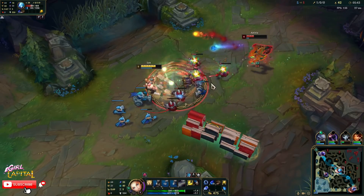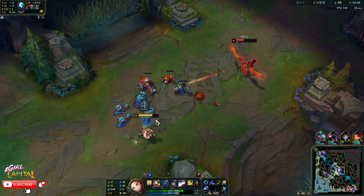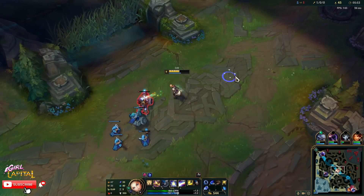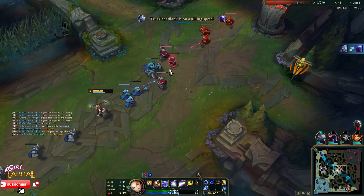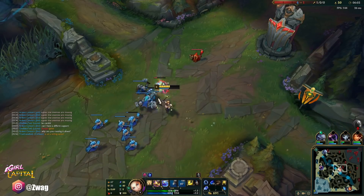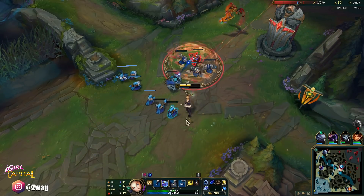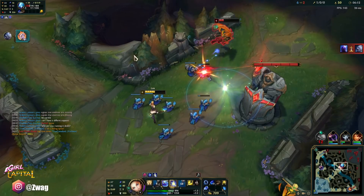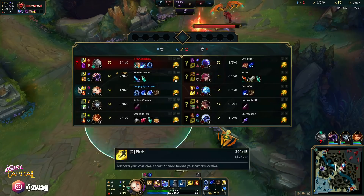Oh, she got ult before me. There we go. Come eat me — she doesn't have any mana. Is she basing? I'm just ulting the wave to clear it. My ult cooldown's staying though. Almost. Either I tank the minions or she gets away. I'm getting baited here so hard — if I was just at top. So close. Whatever.